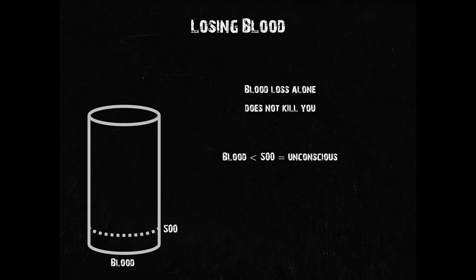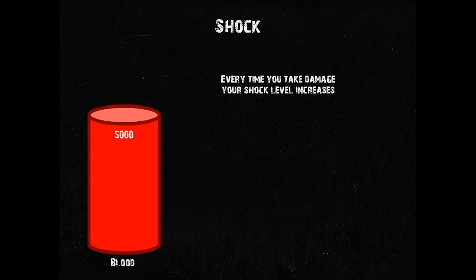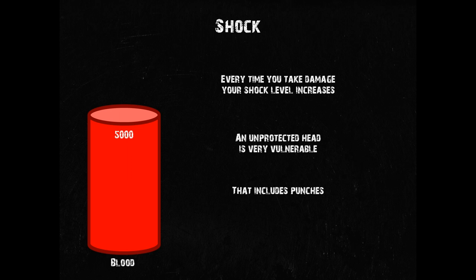You may have said: unconscious at 500 blood and below? I know for a fact that I've dropped unconscious way earlier than that, when there was still a lot of color on my screen. And yes, you most likely did — because there is another factor I haven't mentioned so far that plays a vital role when it comes to unconsciousness: shock. Shock is another value that you can't measure directly, but you can observe its effect. If your shock value exceeds your blood level, you also drop unconscious. Every time you take damage, you incur a certain amount of shock. Shock builds up in the background as a hidden value while you fight, and which part of your body suffers damage plays a major role. Your head is extremely susceptible to shock damage, even from fists.